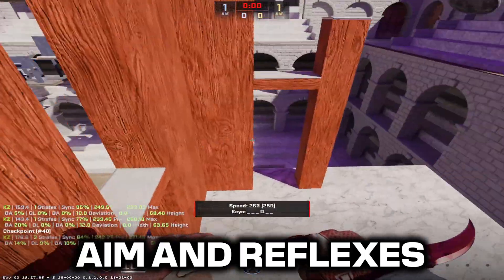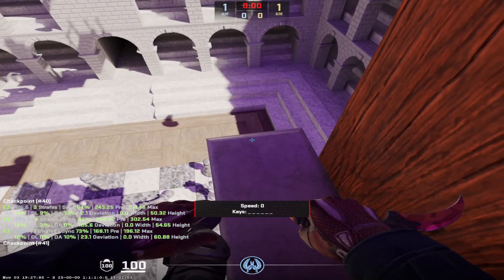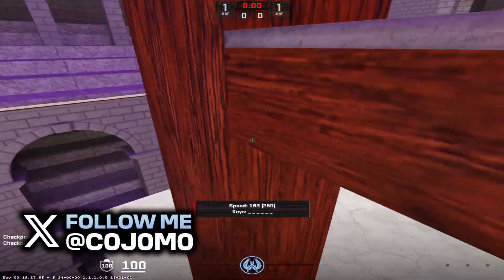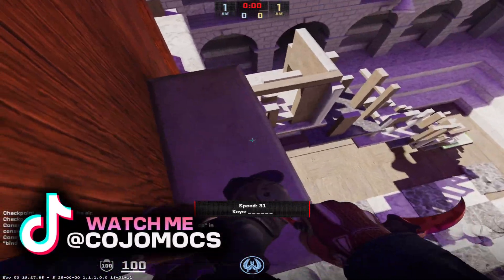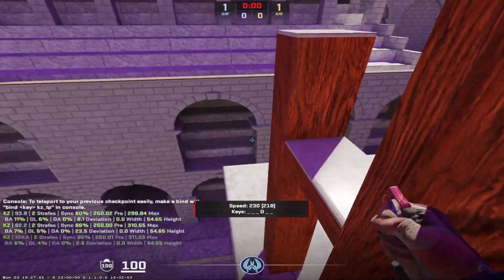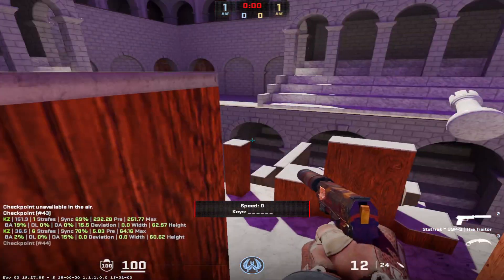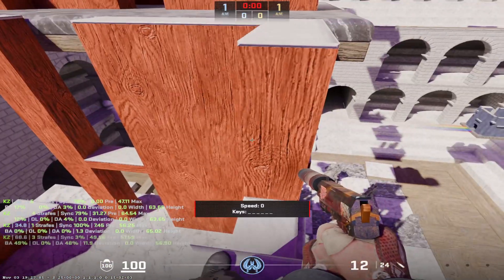Let's talk about aim and reflexes first. Aim is crucial in Counter-Strike 2 — it is so important. You're going to have to be sharp and able to shoot back. The only way to do that is to improve your aim. Practice in aim maps and deathmatches, including Valve and non-Valve deathmatch servers. Non-Valve deathmatch servers are fast-paced and you'll get a chance to play against pros. Utilize aim training maps to enhance your aim and develop your reaction time, getting comfortable with each and every weapon inside the game. Most importantly is crosshair placement — keep your crosshair at head level to ensure quicker and more accurate shots.